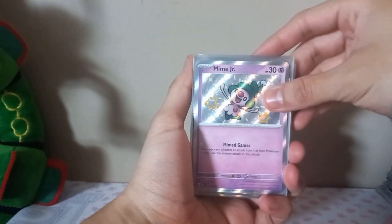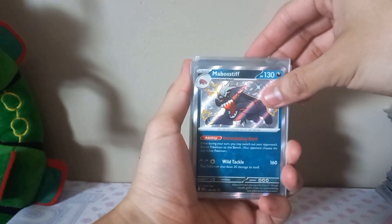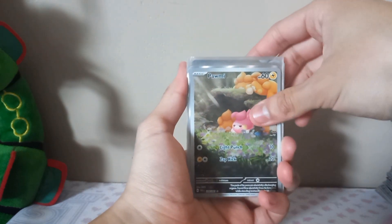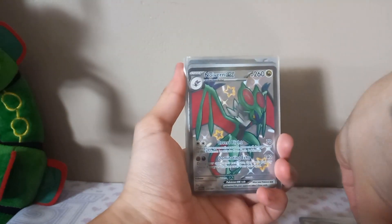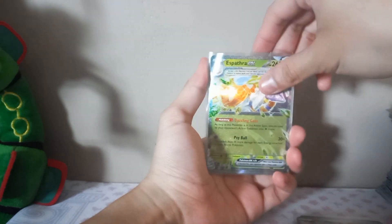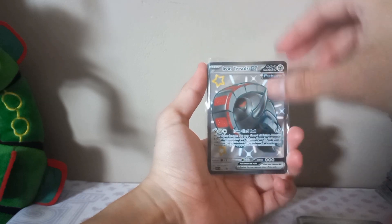Let's have a quick look at everything we pulled: Shiny Mime Jr., Paldean Clodsire EX, Fortress EX, Glamora Shiny EX, Mawile, Skiploom, Wigglytuff EX, Esperada EX, Shiny Zatu, Full Art Pneumonia, Full Art Palmy, Shiny Full Art Noivern EX, Shiny Abra, Shiny Slowpoke, Shiny Natu, Noivern EX, Shiny Full Art Rook Trio, Full Art Pneumonia, Esperada EX. Plus the promos: Fido, Charizard EX, Mimikyu Promo, Great Tusk EX, Iron Threads EX.